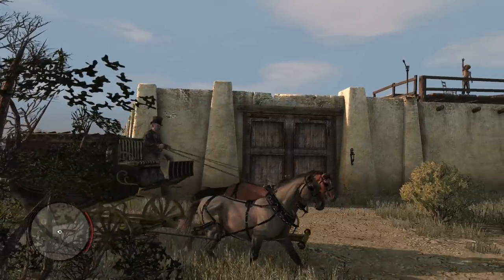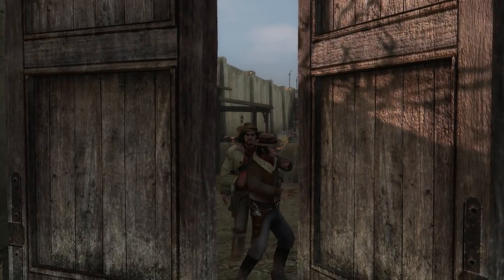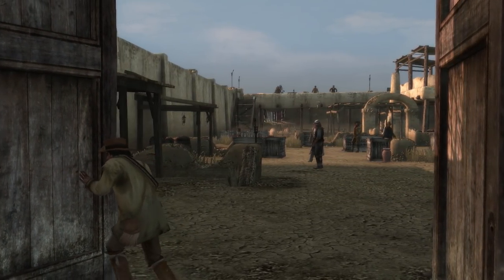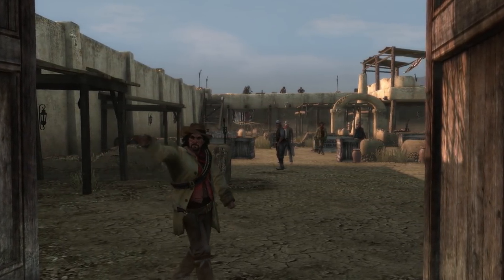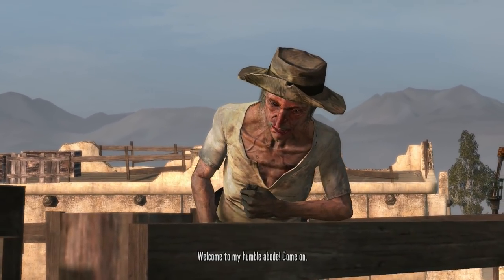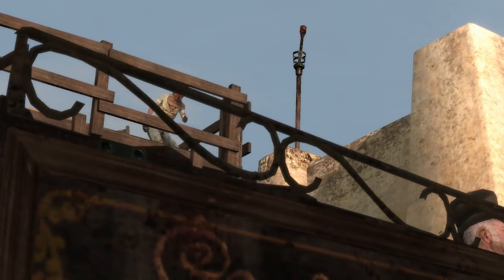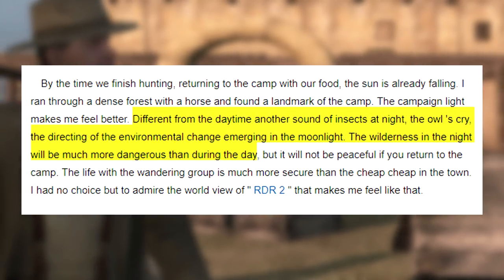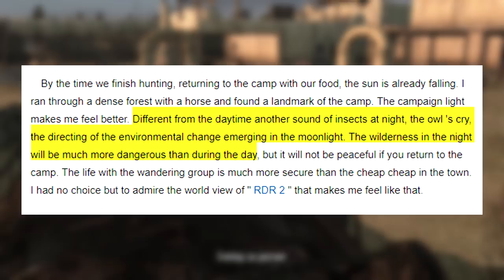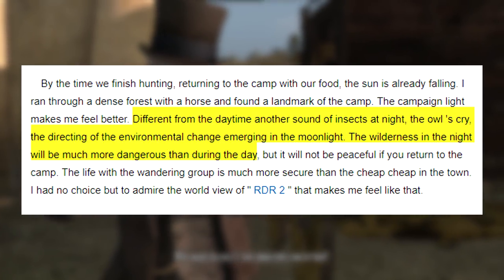So with that, GamePro notes there will be a lot of animals in game that will be actively hunting or roaming their region. They confirm we will see foxes, frogs, ducks, bats, vultures, grizzly bears, alligators, and many more. The Japanese preview site Famitsu also mentioned that we'll see and hear insects floating around, as well as owls. Specifically stating: 'Different from the daytime are the sounds of insects at night. The owls cry, the environment changes emerging in the moonlight — the wilderness at night will be much more dangerous than during the day.'